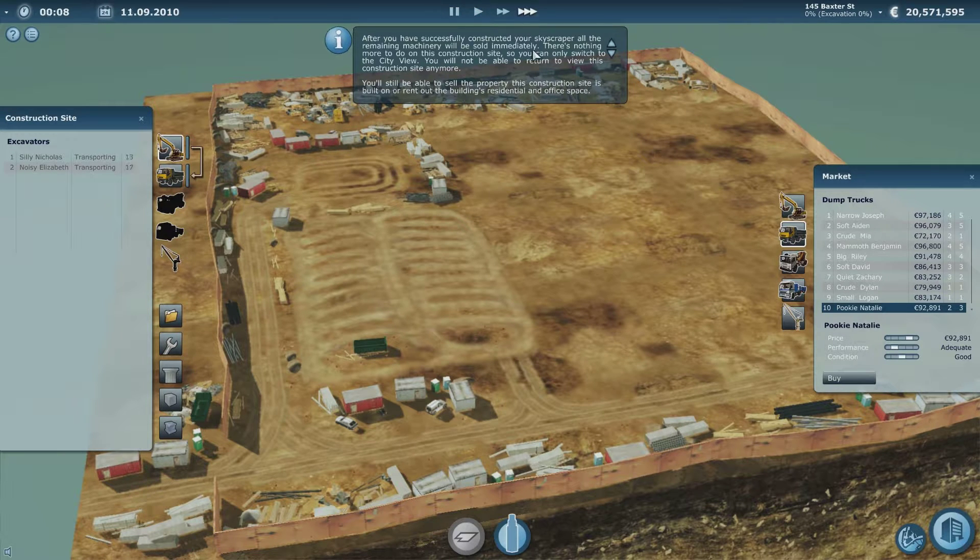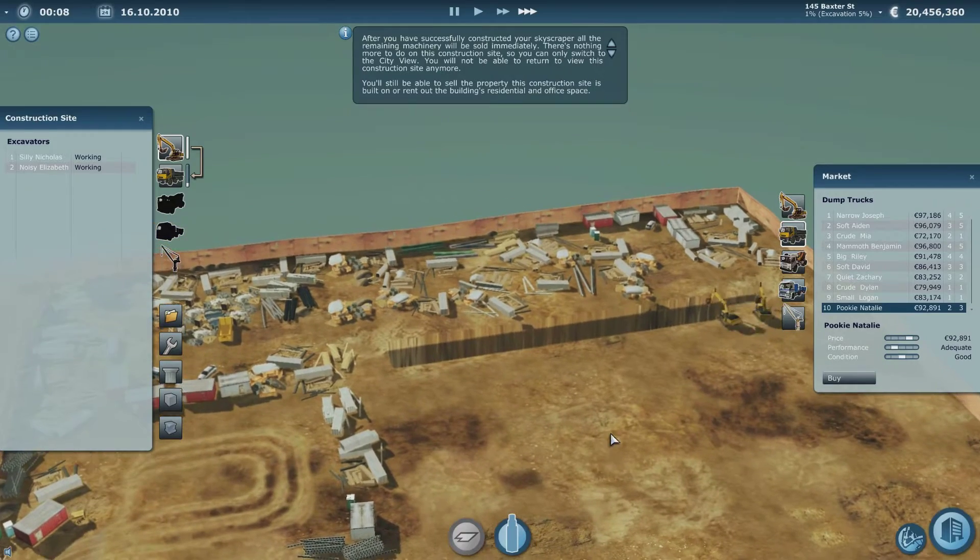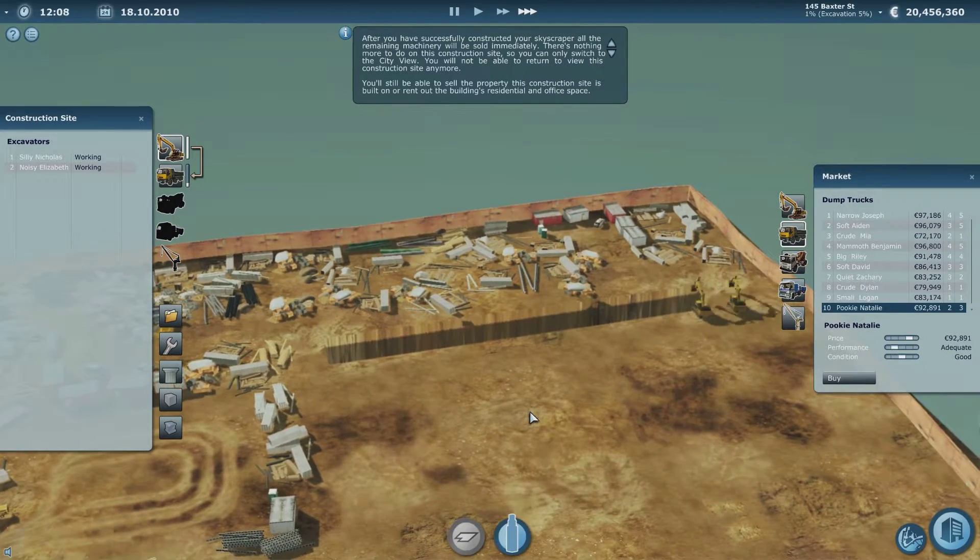Let's fast forward it a bit to when they get here and start working. We're still in transport at the moment. There you go - they've turned up, downloading, assembling at the moment. And then we'll just sit back and wait to start the next stage. As you can see it's taken a while.